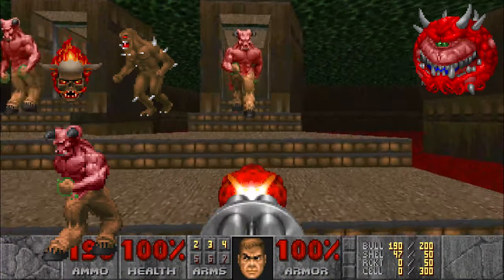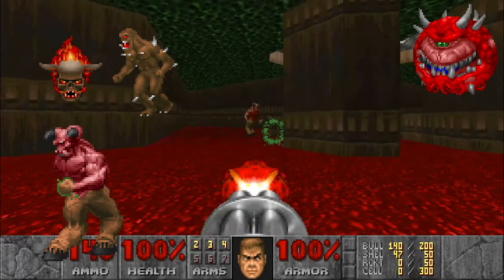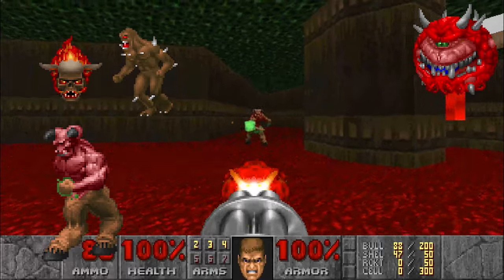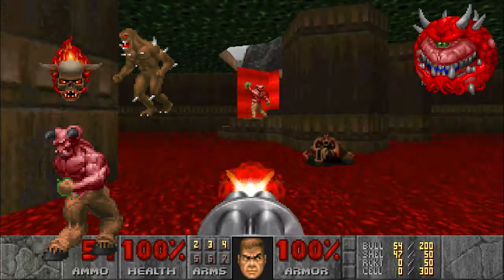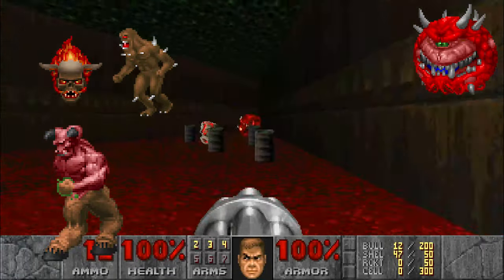Barons of Hell move very slowly, but throw powerful, slow-moving projectiles at the player. This encourages the player to move around them in a circle, allowing them to constantly barrage them with damage. However, their stun rate is extremely low and they have a very high amount of health. This means the best weapon to take them on is the rocket launcher, because the player can maintain a long-range distance, but stunning this enemy isn't the best course of action.